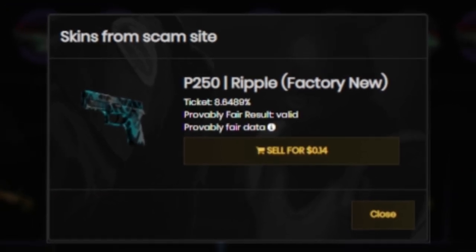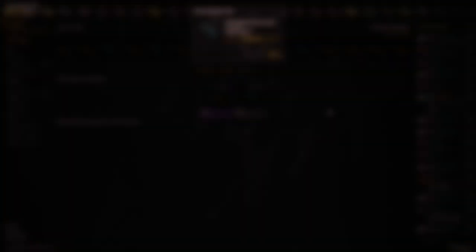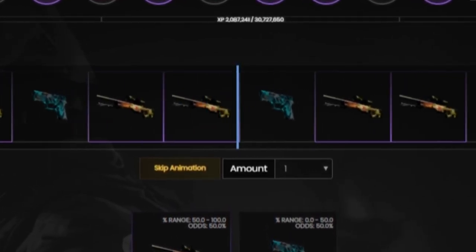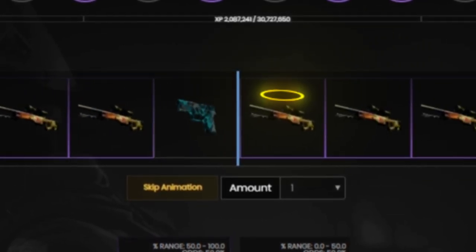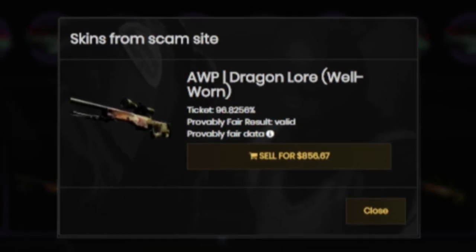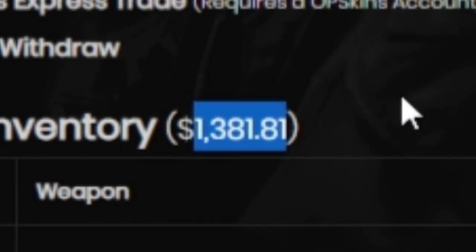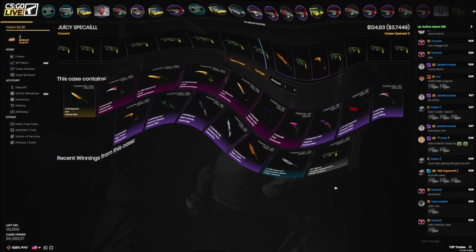I have been getting absolutely destroyed in my last videos — lost $10k on NRG, $10k on MiBR, plus $2k on a drop, and I'm about to lose $3k on Live. It's okay, everything's fine. If I get another P250 this might be my worst case opening on this website. Thank the lord — $856 AWP Dragon Lore! I would be more hyped but we're down so much. Looking at the inventory we have $1,300 in CS GO skins plus $666 balance — add those together, we're down about $1,000.